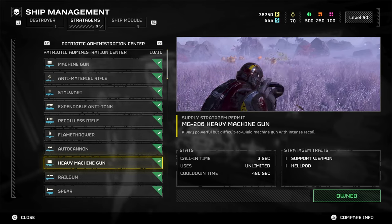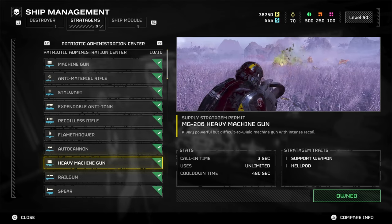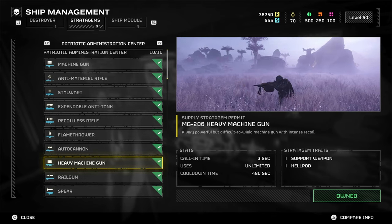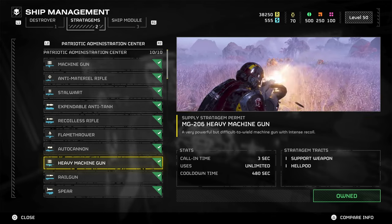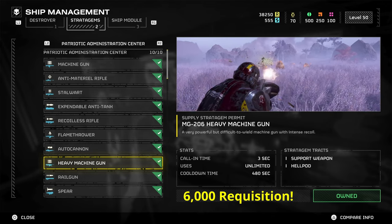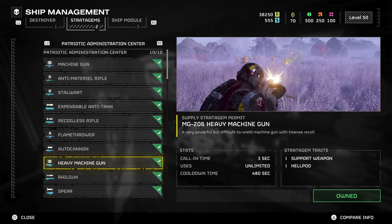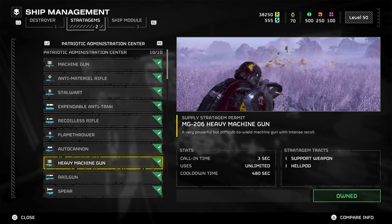First up, we have the Heavy Machine Gun, which looks to be unlocked somewhere around level 20, as it's just below the rail gun and the Spear. It will run you 6,000 requisition, which is pretty easy to obtain, so that's pretty cheap.